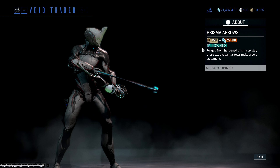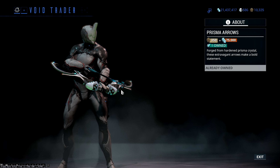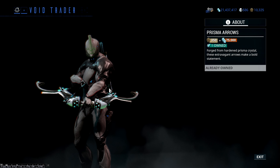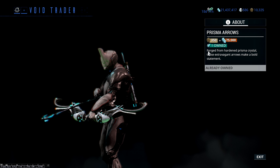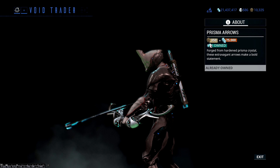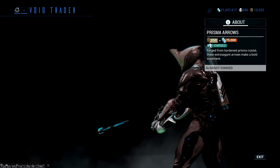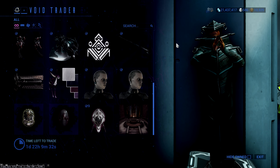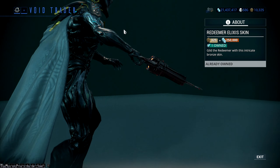Prisma Arrows are actually pretty cool — they look kind of brutal, designed to go in and not be pulled out again, which is actually the design of a lot of arrows. It's very cool looking: 350 ducats, 75,000 credits. It's very expensive on the ducats for a skin for your bow, especially since most of the time you can't really see it. If you're looking to save on ducats, that might be somewhere you can actually save.